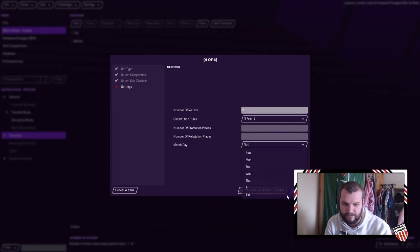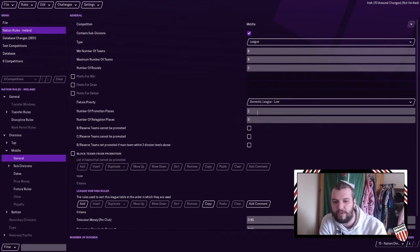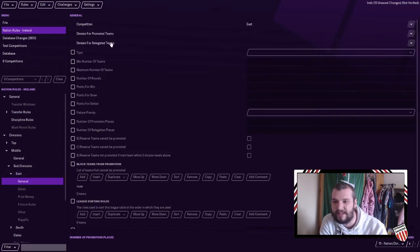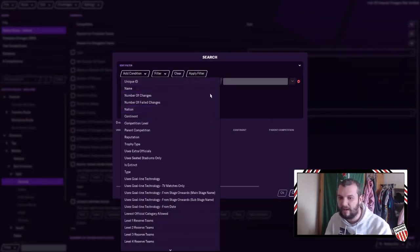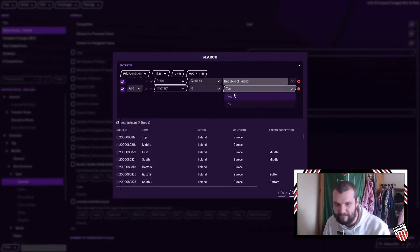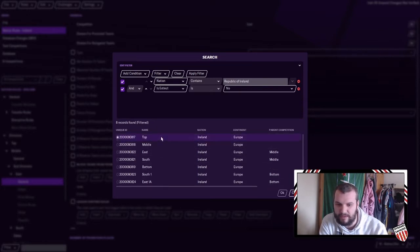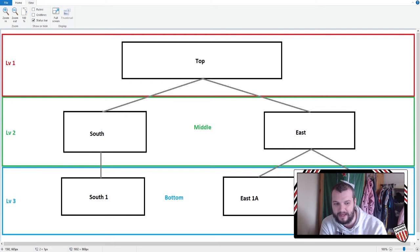Between the Top and the Middle you don't really have to do a huge amount. You have your two relegations. Going into Middle first: you have your two promotion places, leave the relegations blank. So go into the subdivisions themselves — East. For division for promoted you want to type in 'Nation: Ireland.' I've selected every competition in the actual game in Ireland to be extinct, so clicking 'No' will only show me the ones I want to see. I'm looking for promotion to Top — yes.